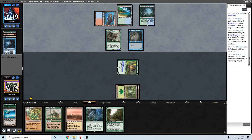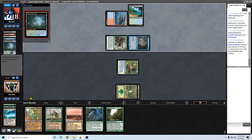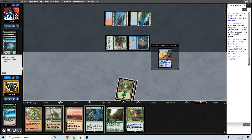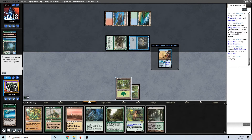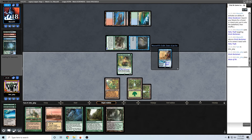At least we got a Stifle and a Wasteland out of that one Wasteland there. We're gonna play the Maze out next. Play our Reclaimer, play Maze, and also hold up Crop Rotation. It's looking pretty dire now.